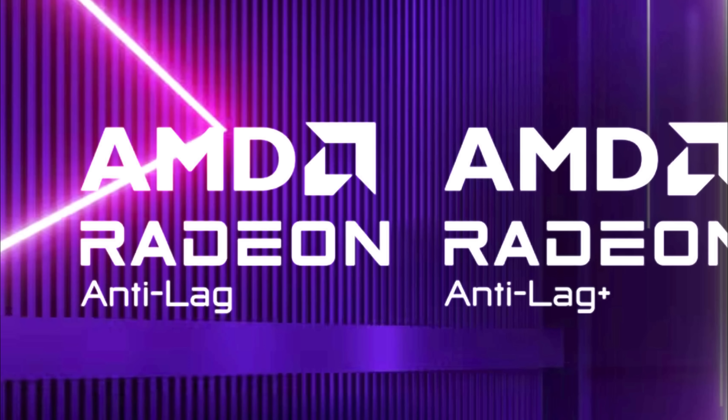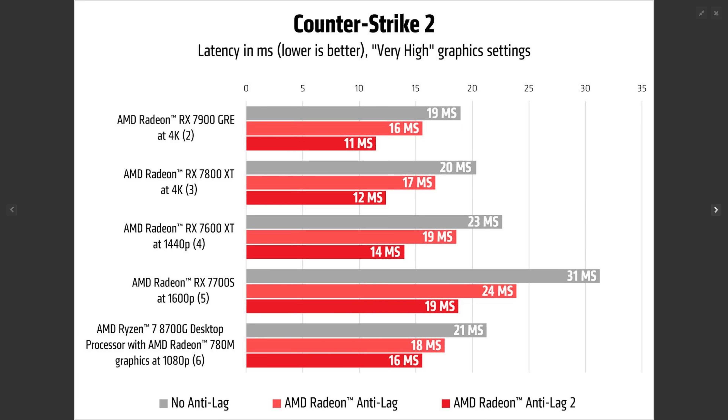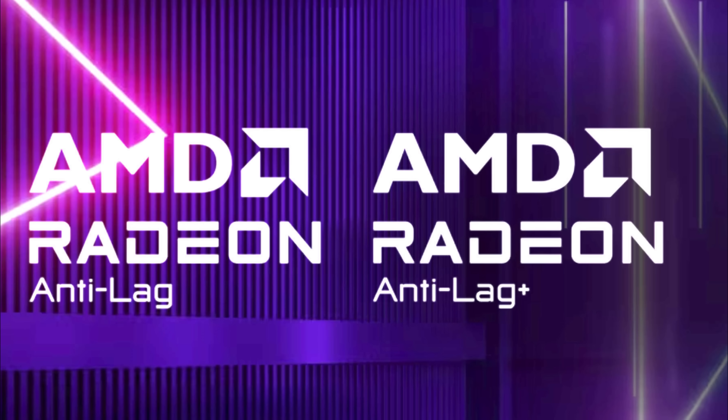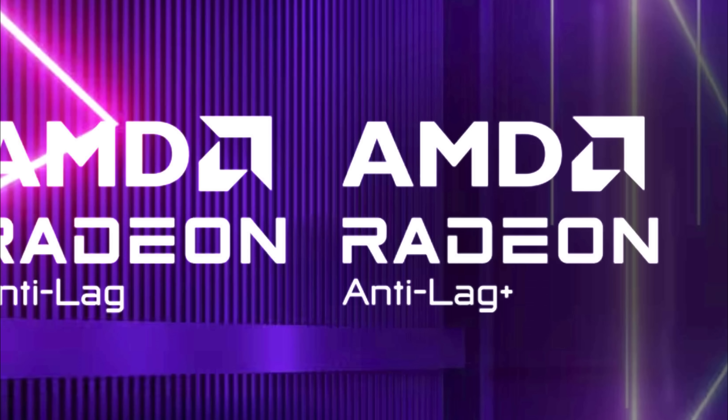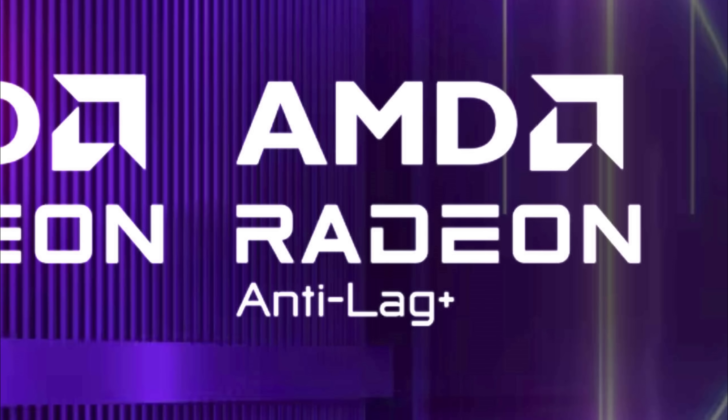AMD's original Anti-Lag was a primitive version of this technology. All it did was delay the CPU until the graphics card was ready to render the next frame. The plus side was that it worked in almost every game. The downside was that it didn't work particularly well in any game, since it didn't have custom access to the game. Anti-Lag Plus operated a lot better, at a per-game level, giving it far greater ability to fine-tune CPU and GPU timings to ensure minimal lag.